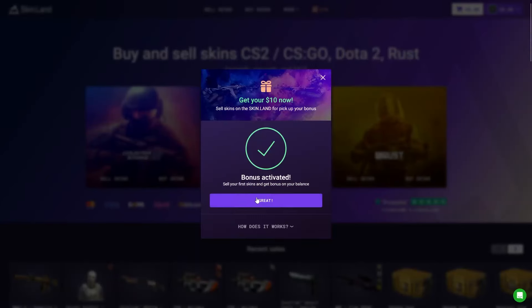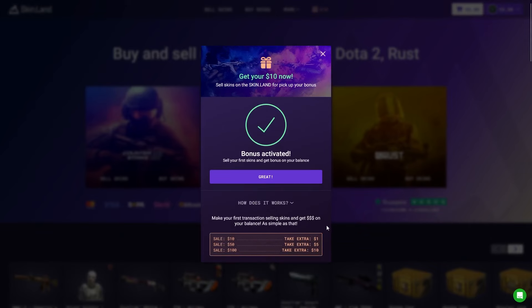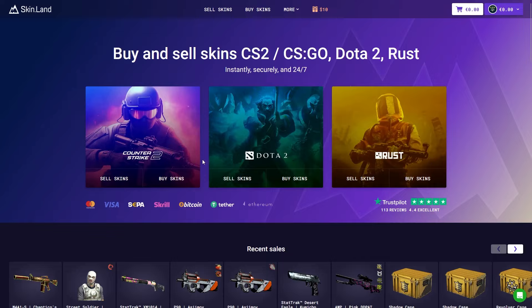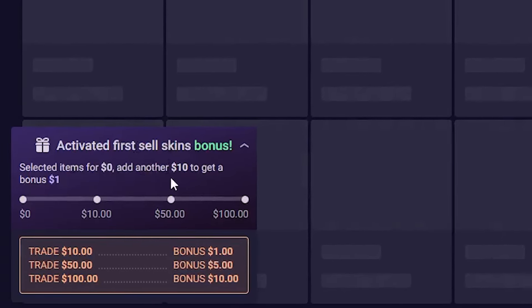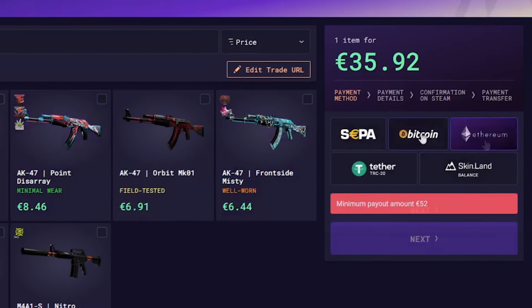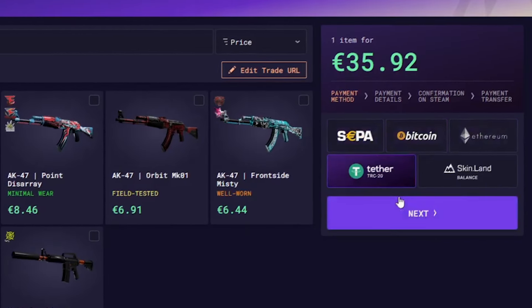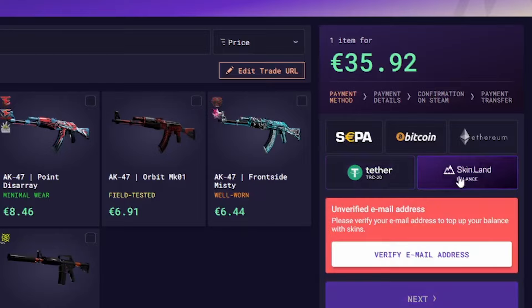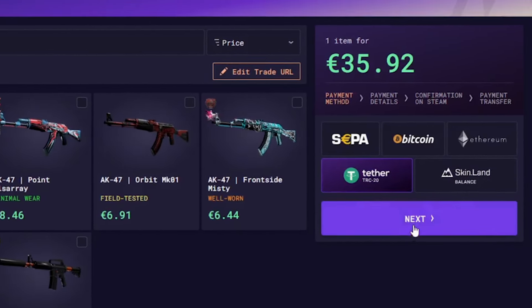After clicking the promo section, you will get $10 free. Now I want to try something — click 'Sell Skins' and you can see my bonus. Choose the item and select your payout method: Ethereum, Bitcoin, Skrill, TRC, or Skinland balance, then click next.